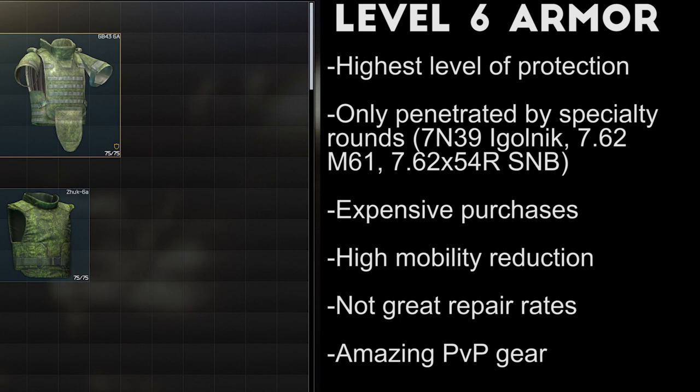Level 6 armor is the strongest class in Escape from Tarkov, and will stop at least one to two shots from almost every round in the game, except for a few rare exceptions such as 7n39 Igolnik, 7.62 M61, and certain Mosin or Dragunov rounds. There are only two vests in this class so far, and both of them are prized items if you can get a hold of them.